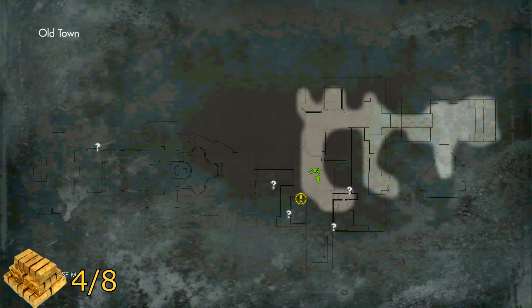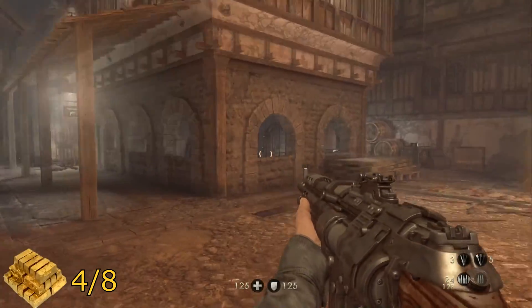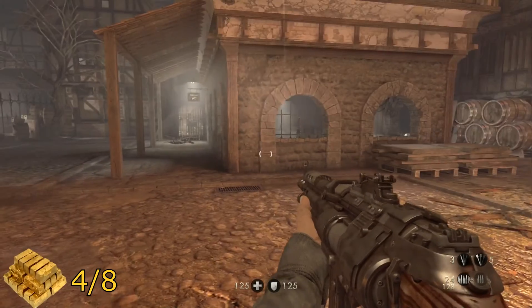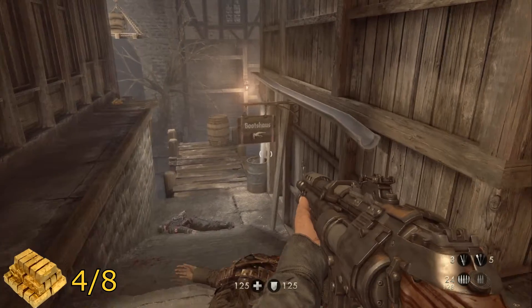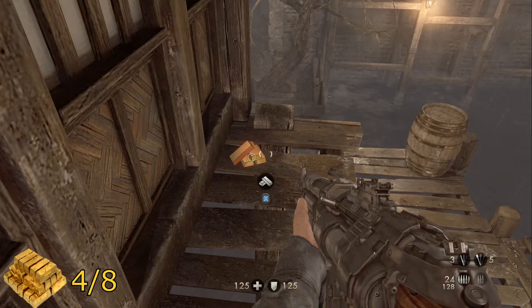For your next gold bar, just a little bit further ahead in that plaza — your objective is in this building here. Go to your left and you'll see the Boot Shouse building, whatever the hell that means. On this little lip here at the end of it will be your gold.